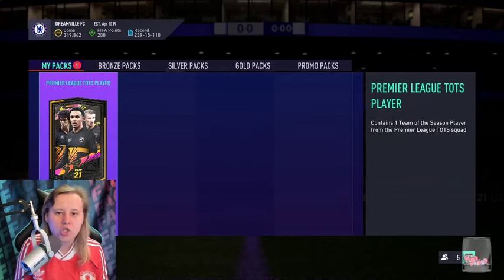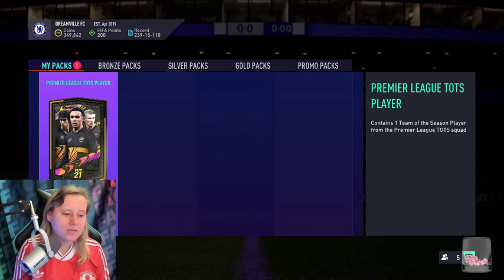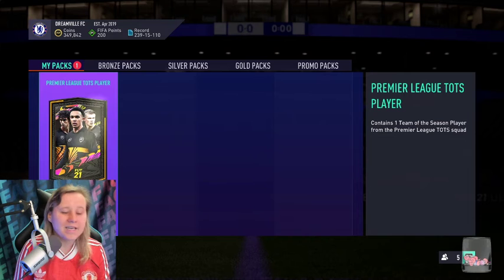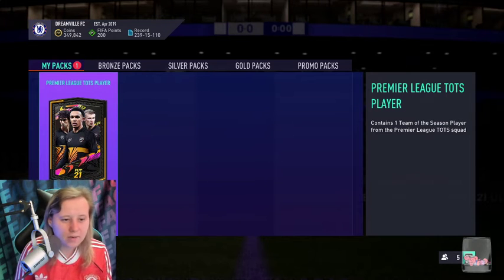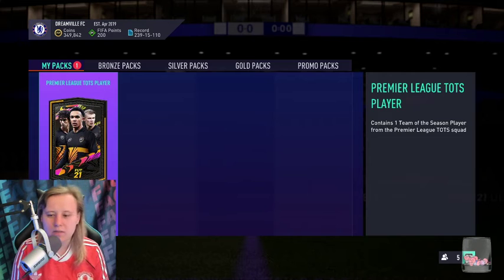Let's get into the pack. We just opened one of these for a viewer and we did get Gundo. So overall, probably a small L — he did have him in the club untradable already, which therefore means a big L. But for someone that doesn't have him in the club, maybe a W.